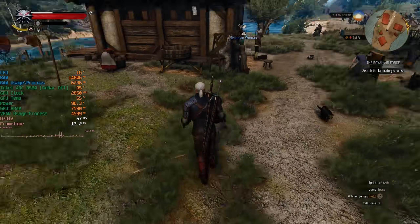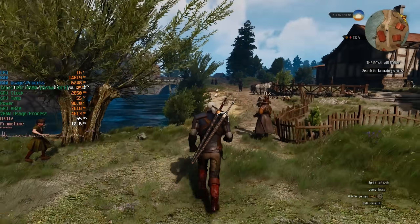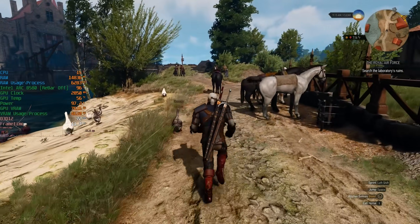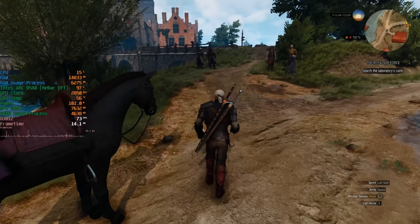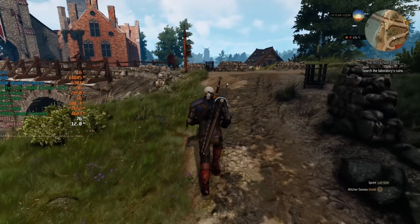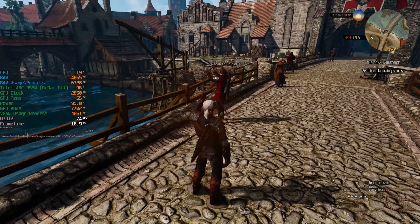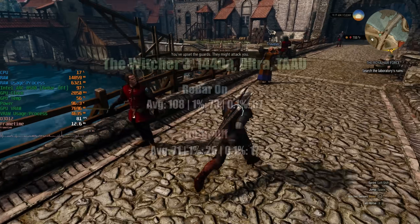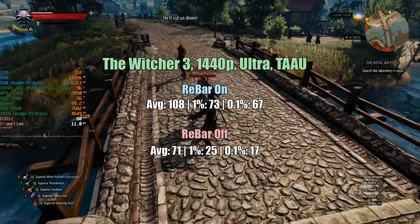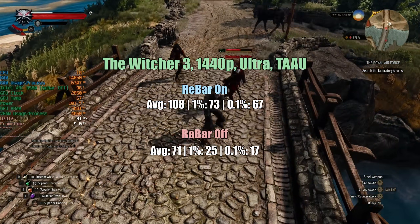Moving back to a more modern release, we have The Witcher 3 — the next-gen version with its updated features. It runs okay with rebar off at 71 FPS, but the problem lies with consistency. The 1% lows of 25 and 17 mean that in busier city areas you can really feel those performance drops, and I think that's reflected in the gameplay here. With rebar on the results show an average of 108, 73, and 67 — a very smooth experience overall — but with rebar off it's going to cause you some noticeable problems.